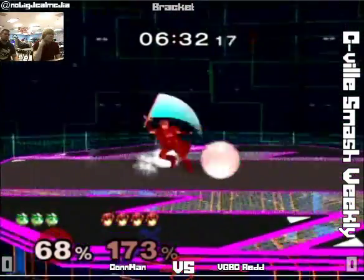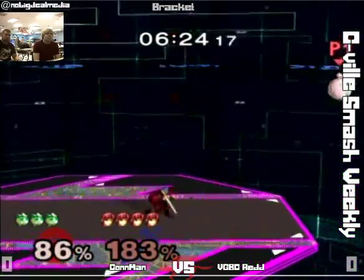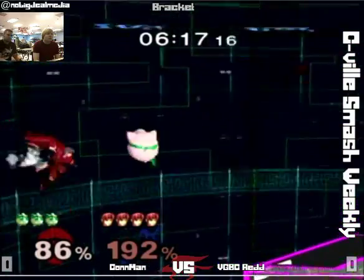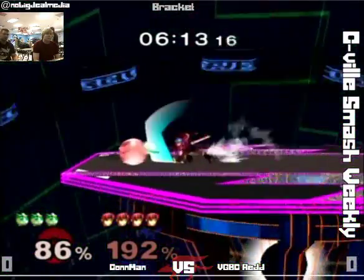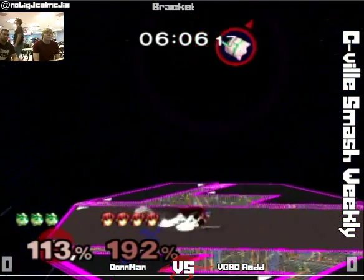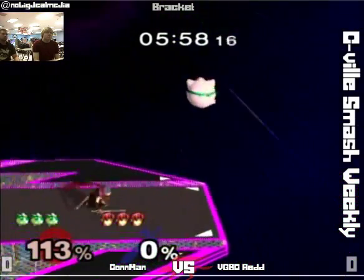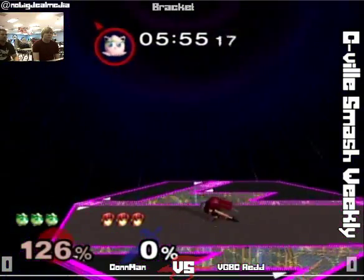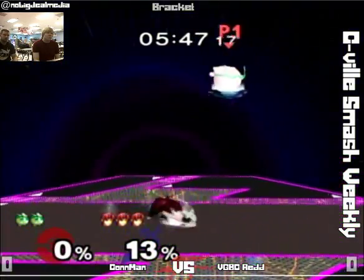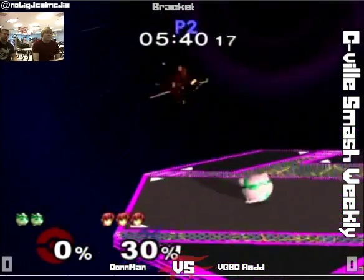For the most part Puff should survive as long as she doesn't get tippered or hit by up tilt — those are the two moves that will kill, or even up air at a little higher percent. This percent is good enough for operating. Almost got a tipper there but she got the shield up in time. Red reading that roll — can't do that three times, that's a little risky. Puff is at 113 but one rest can even this out almost instantaneously. Red showing us the pivot f-smash — it's one of the only ways Marth can stop and throw out that f-smash at that spacing.